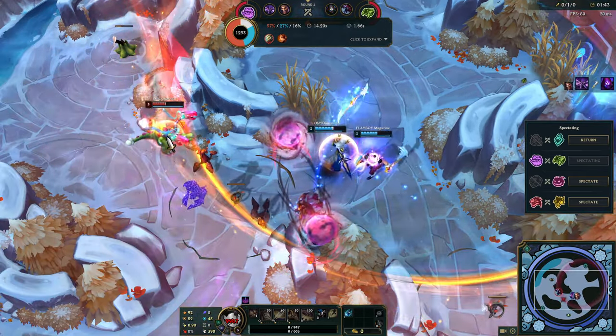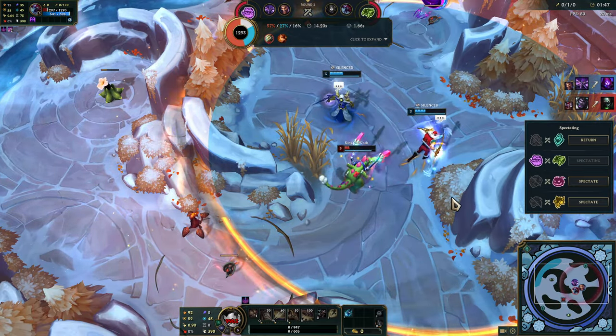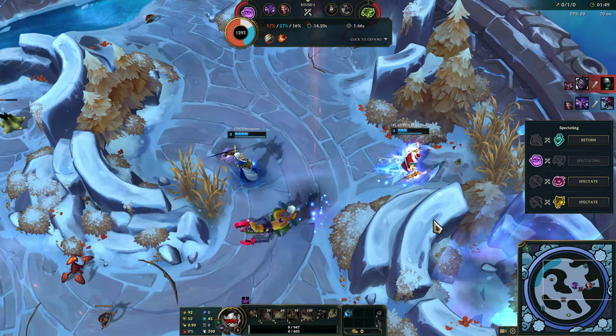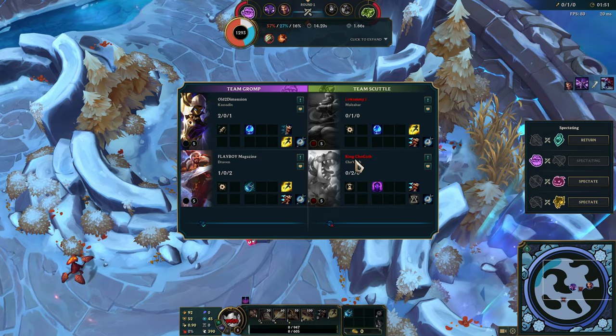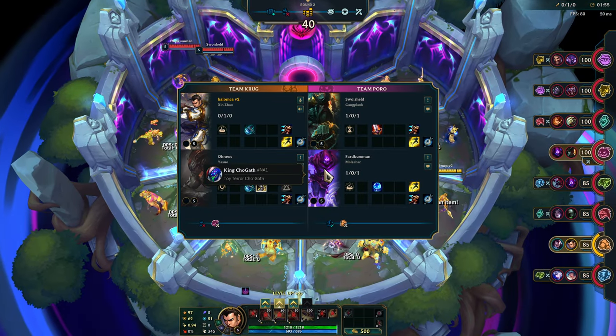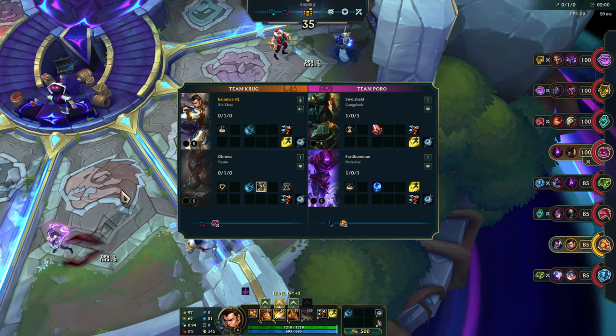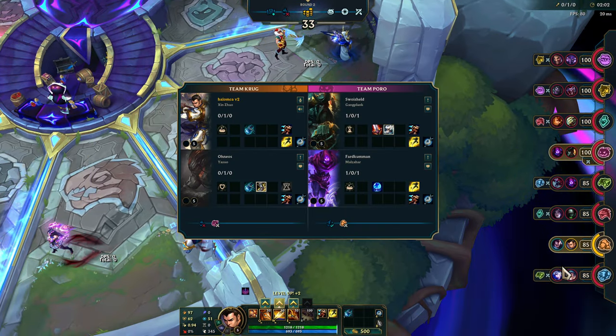Oh, it's a Cho'Gath! What's that skin? Oh, it's a toy one — nice, it looks pretty good actually. King Cho'Gath, is that his name? That's funny. You must play a lot of Cho'Gath then, toy Terry Cho'Gath. Alright, anyways, let's get on with it.